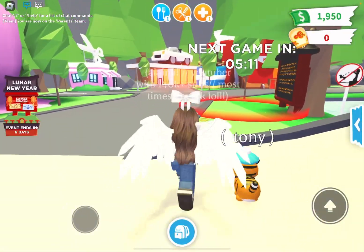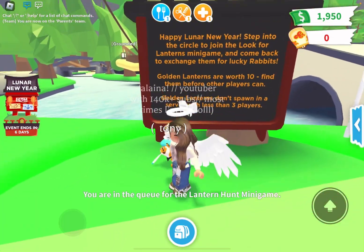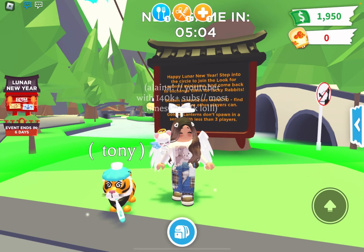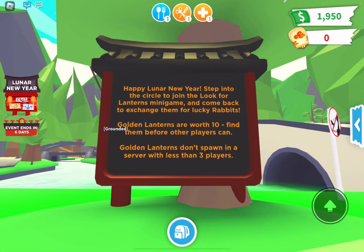Let's go here and play the minigame. I hope it works in a private server because public servers are going to be way too chaotic. Let's read this first — 'Happy Lunar New Year! Step into the circle to join the Look for Lanterns minigame and come back to exchange them for lucky rabbits. Golden lanterns are worth 10 — find them before other players can. Golden lanterns don't spawn in a server with less than three players.'